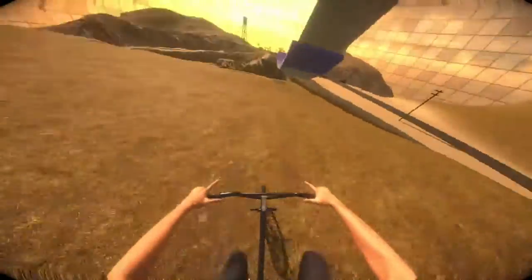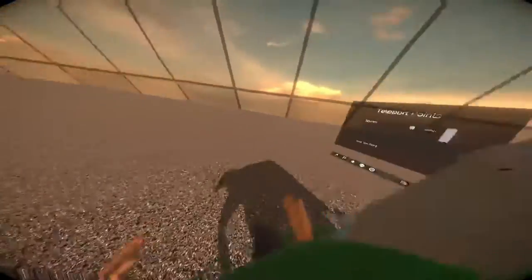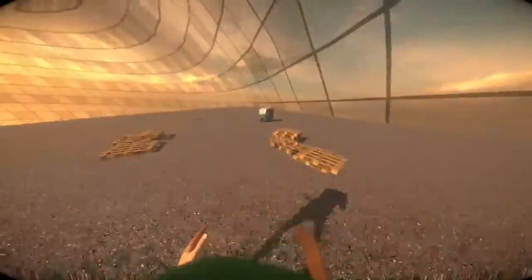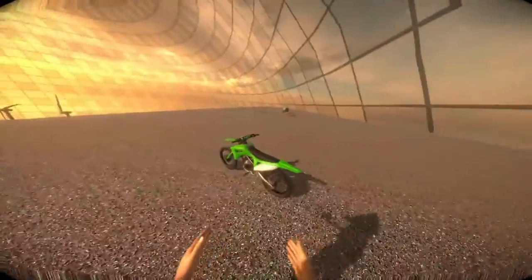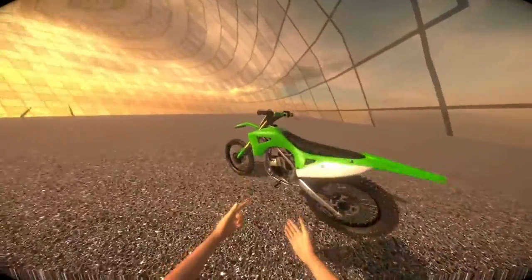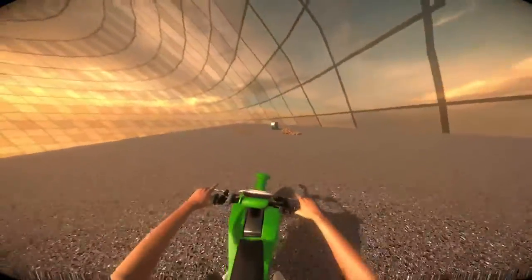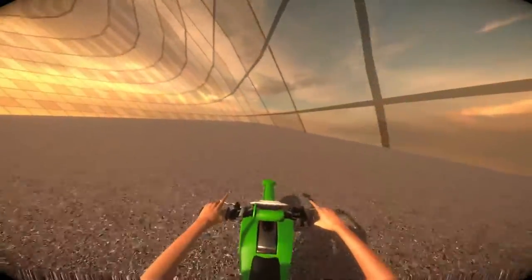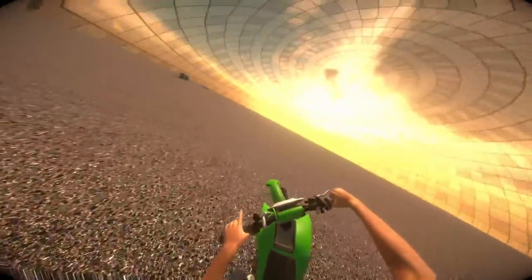The stabilizer also tends to freak out once you're in the air, so I definitely need to disable it when the vehicle loses ground contact. I've also added a new dirt bike — I think the model looks really nice. It has the same physics as the motorcycle, but I did a lot of tuning on the configurations and played with the center of mass on the vehicle.